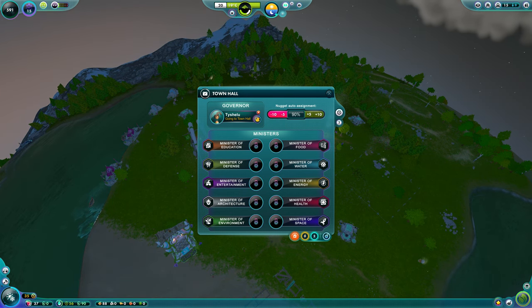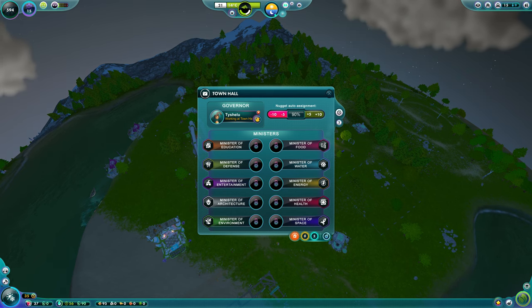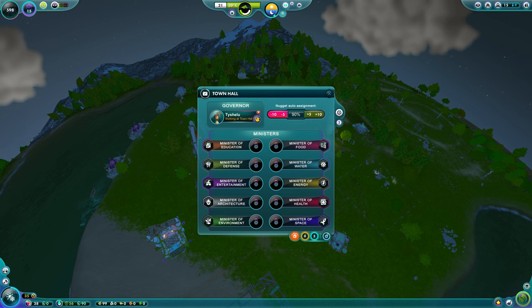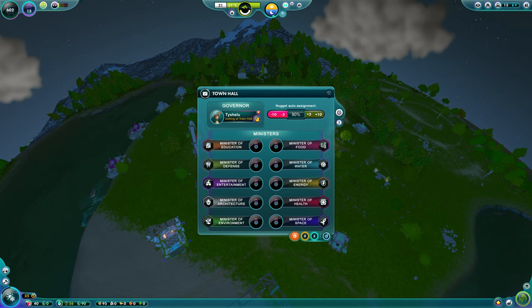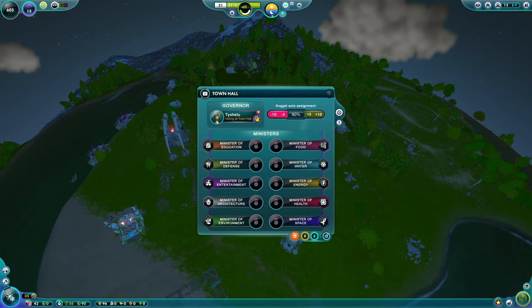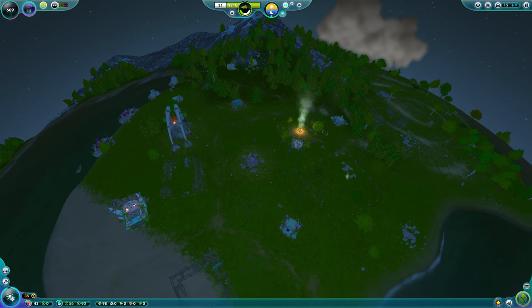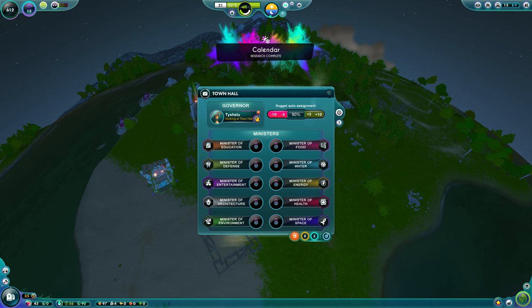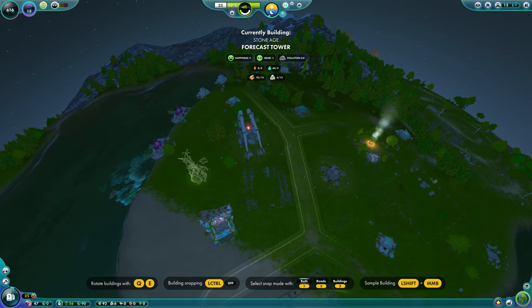The town hall is now completed. Pick a governor and from that point forward all jobs are handled automatically based on the ratio. I'd suggest setting nugget auto-assignment straight to 90%. The governor will look at your total population and allow 90% to run jobs and tasks, always leaving 10% as labourers. Labourers do the bulk of the work — moving things, transferring, delivering. I wouldn't go any lower than 85-90% or you'll never have enough people to manage your building pace.